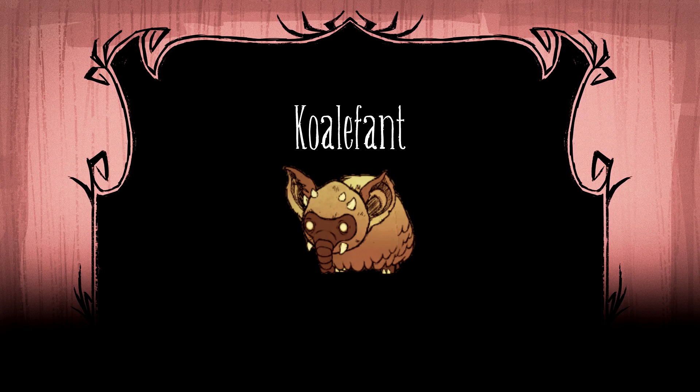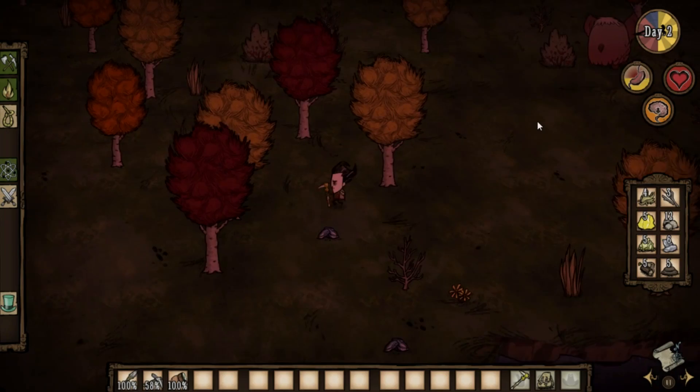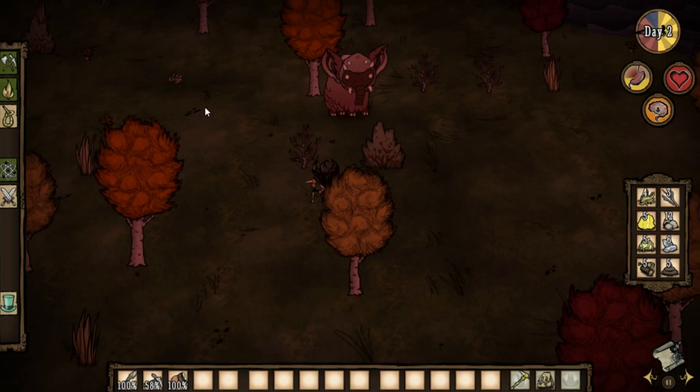The koalophant is a neutral beast that'll attempt to flee when you get near it. For this reason, they can be somewhat annoying and dangerous to kill. Be careful when chasing it through areas populated with dangerous mobs like killer bees, hounds, and tentacles, or through areas you haven't explored yet — you may find yourself in a less than ideal situation.